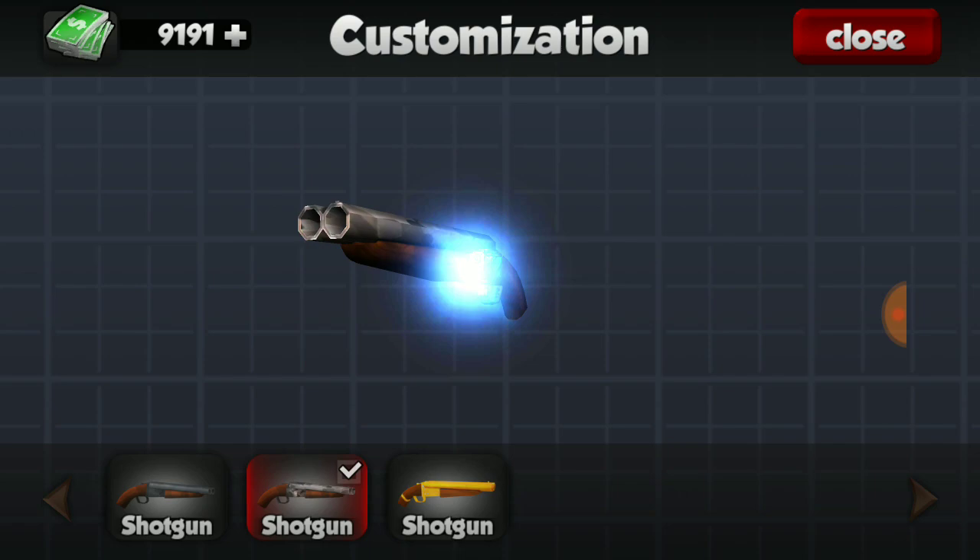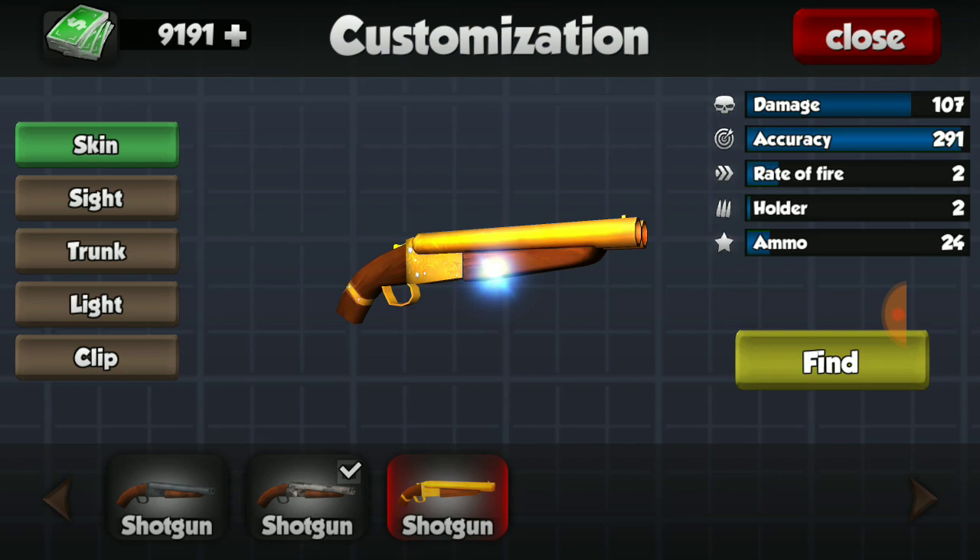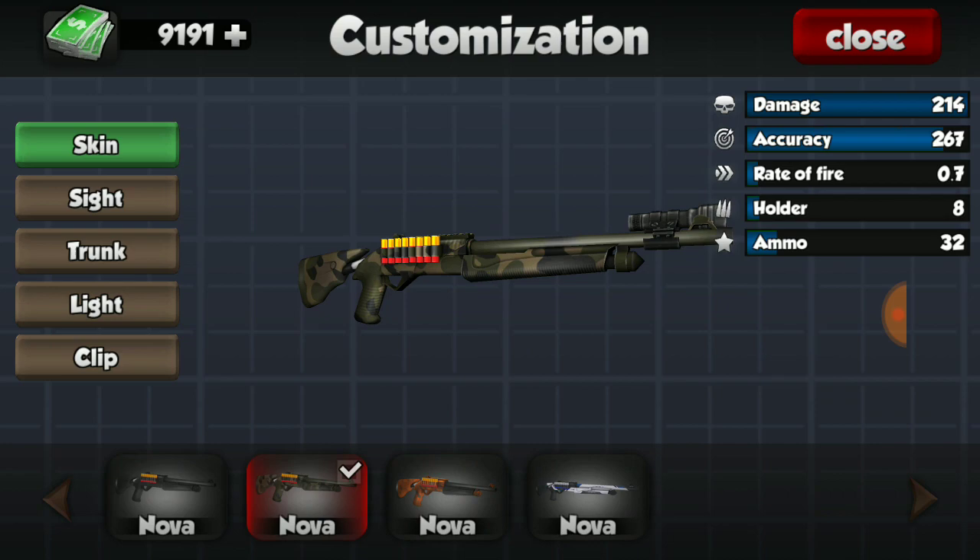Under shotgun customization, we only have one skin for the sawed-off double barrel shotgun, which is the camo one. I don't really have the gold one. I'm not particularly looking forward to getting it, just because I don't even use this gun all that often. It would be nice over getting a repetitive skin from a case, but not especially looking to find this one.